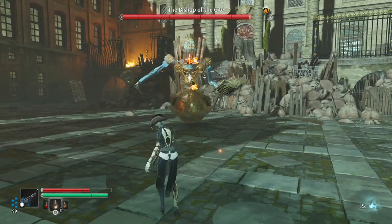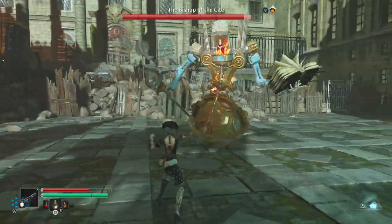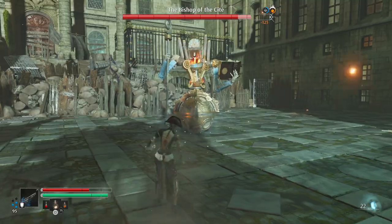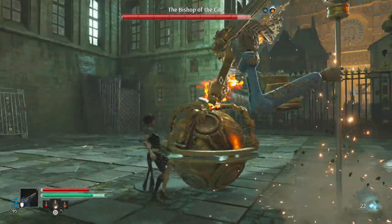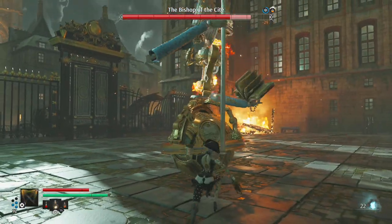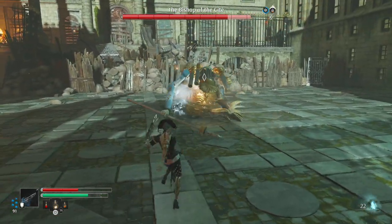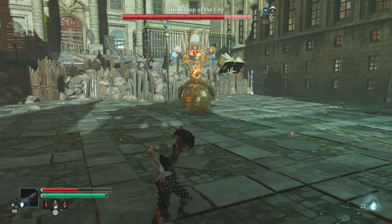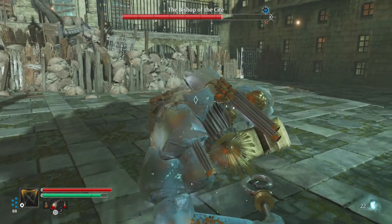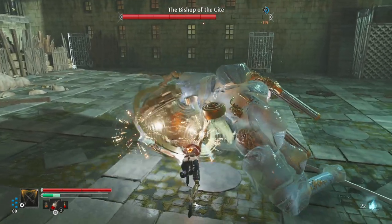We can stun it as well, and get some extra damage boost if we wish to. It's quite susceptible to paralysis here. What you want to do is be damaging it — I'm using the wrong weapon here. You can freeze it if you really want to, and take a heal while it's frozen. Even when frozen, it's not really taking much damage because we're attacking the ball rather than the body.